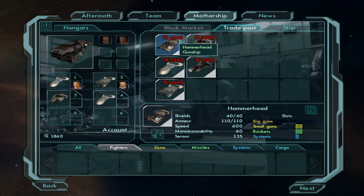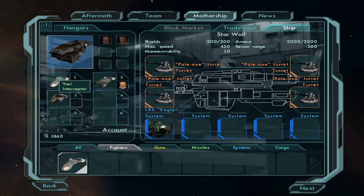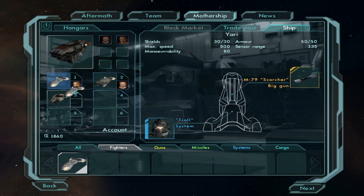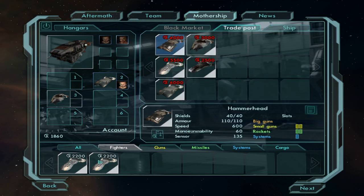Let's see — Naganata, Yari, Hammerhead. So there's the Hammerhead and a Naganata. Let's see what we can get. The Yari kind of sucks — it does have a laser though. Still have to assign a pilot if we sell it, so maybe we could afford the Hammerhead.